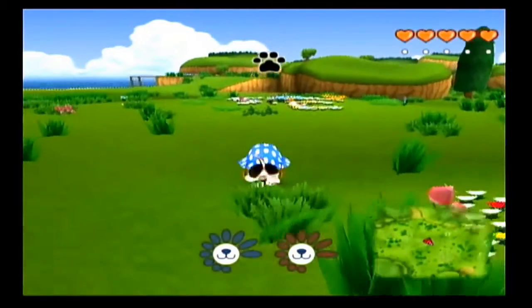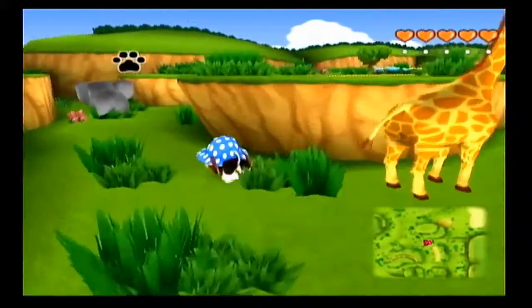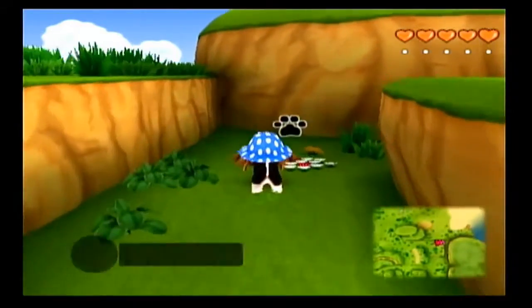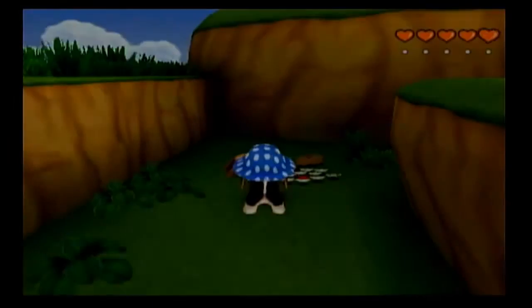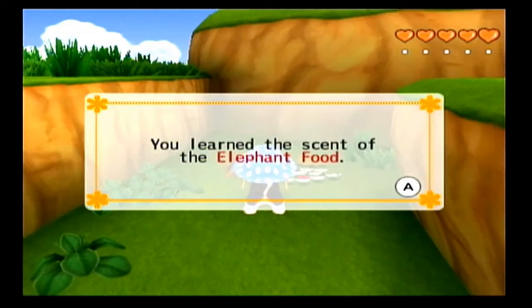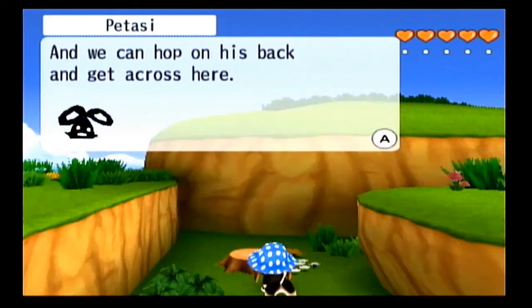Now to get the lotus flower we're going to have to do a little mini quest. The lotus flower is on one of these plateaus — this one right here that we're standing in front of — but the gap is too big to cross. If we search this tree stump, maybe this place is where this elephant eats. So let's sniff the tree stump, and much like the hippos in Zoomy Lake we're going to learn what this elephant likes to eat, and then we can use him to hop across the gap.